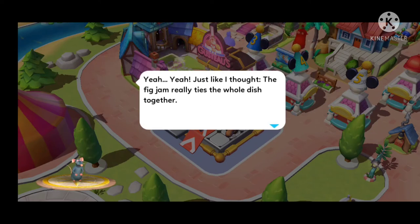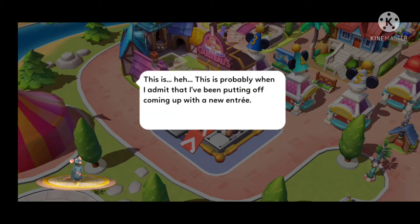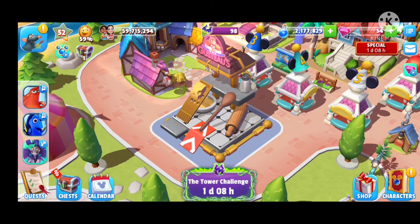Just like I thought, the fig jam really ties the whole dish together. I'll probably need something lighter for the entrée though — maybe go full vegetarian. This is probably when I admit I've been putting off coming up with a new entrée. Quest complete — amuse-bouche! And I'm not just making ratatouille again; the whole point is to get outside my comfort zone.